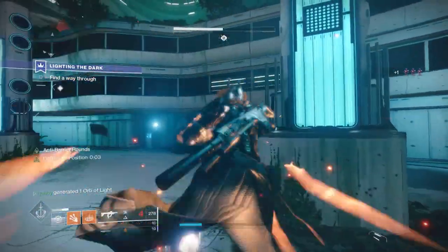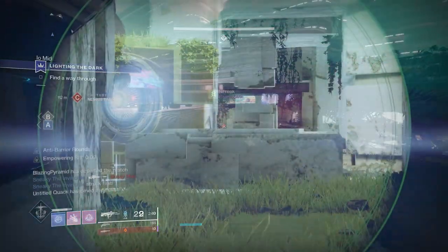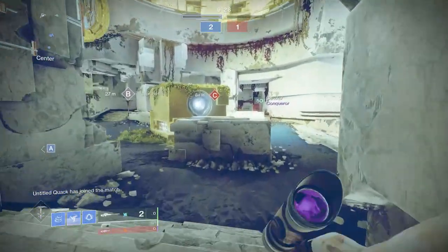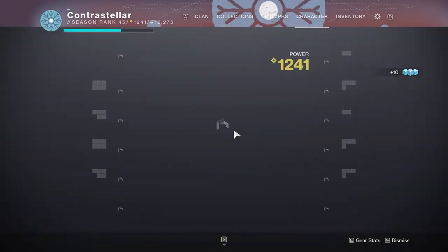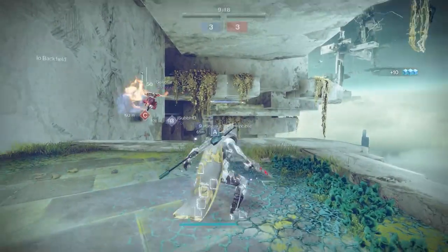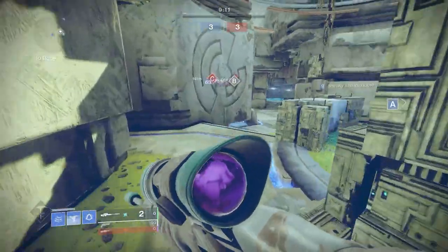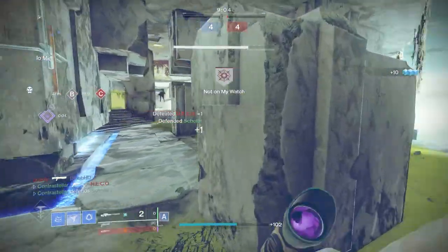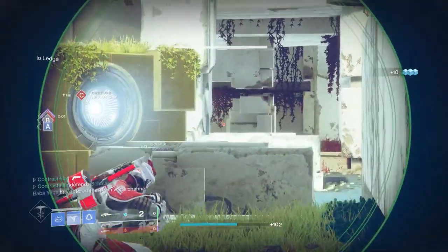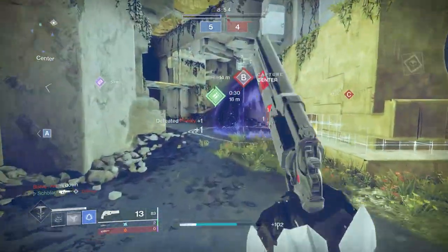Team composition will vary from strike to strike. Strategies mostly play out the same — I prefer having one of each class. Your primary strategy is chaining supers and abilities to keep ability regen up. At the end of the day, play smart and play safe. I won't be going into detail on each strike just yet, mostly because we don't really know what the Grandmaster versions will fully entail. In the meantime, grind your power, find a team, and start getting your builds ready. In GMs, everything hurts — play safe, play smart, play slow. You have 45 minutes. Good luck.